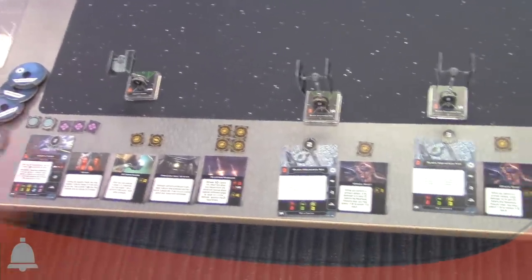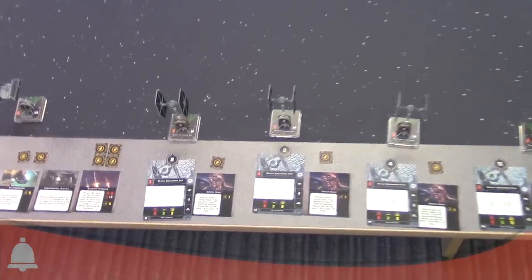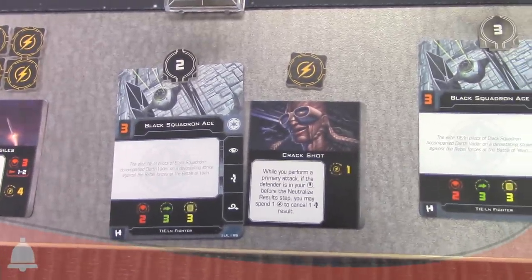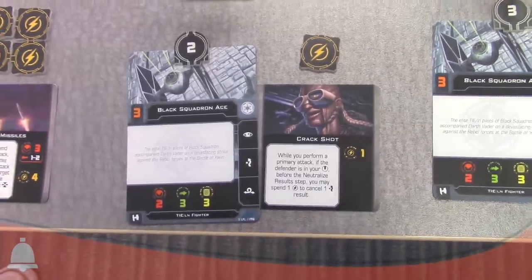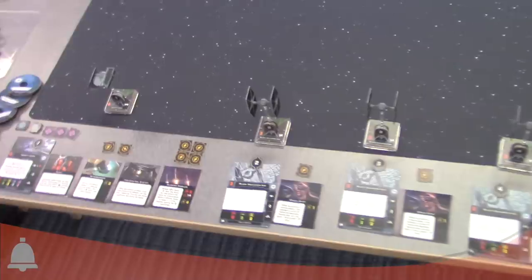Frank, show me your list — what are you rocking today? Today I'm flying Darth Vader with four Black Squadron pilots, each equipped with Crackshot. It works a little differently this time around — Crackshot specifically requires the defender to be inside your bullseye arc. We're trying to play up the idea of requiring the opponent to be in a specific position to most benefit from your cards.